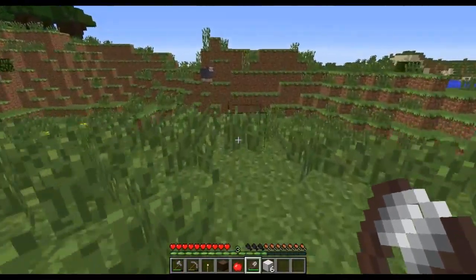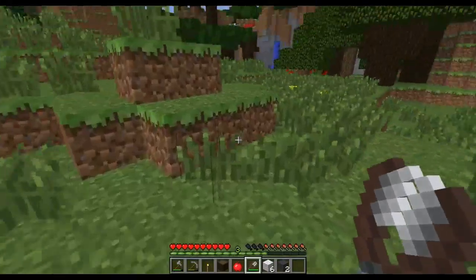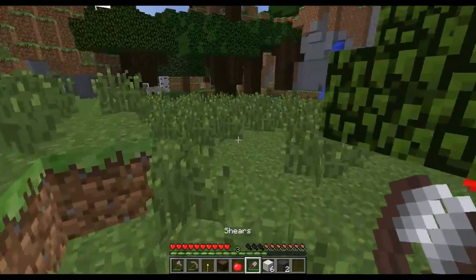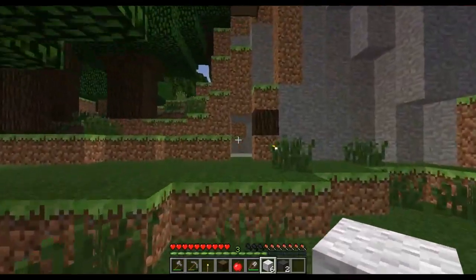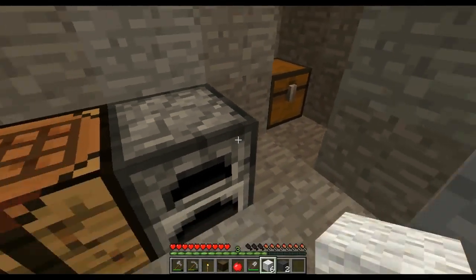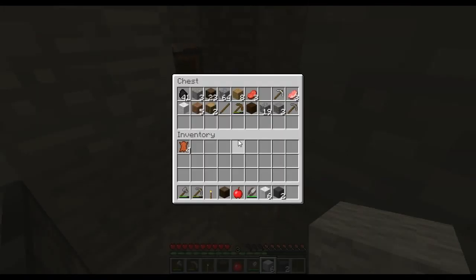Later on I will be creating a sheep, cow, and maybe even pig farm. It just makes life easier, and that way I could start making some colored wool and we could start doing some nice decorations. For today's episode I think I want to make a proper house — whatever. Besides that, maybe we'll do a little bit more exploration on the mine that we started and then we'll see what we can do from there.